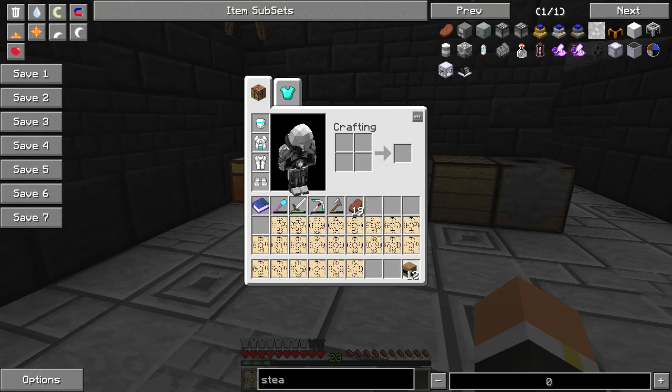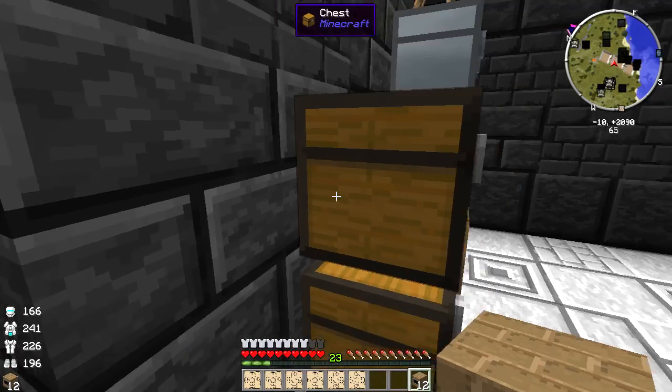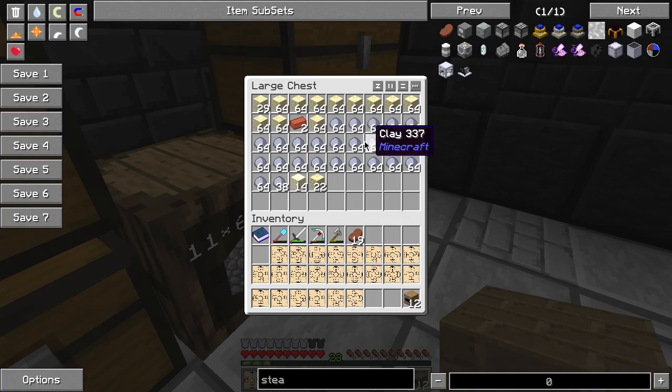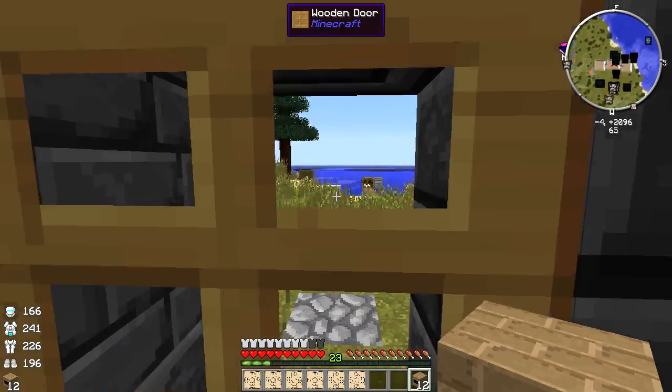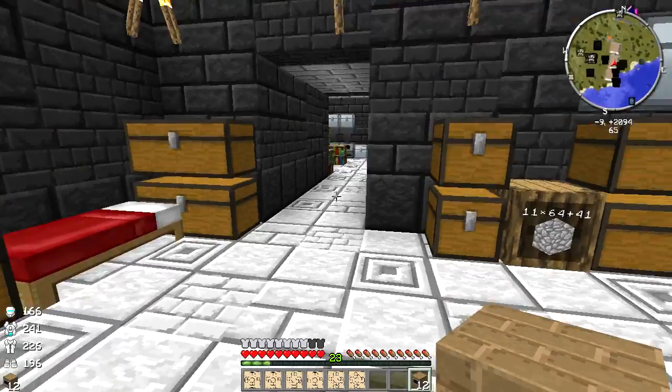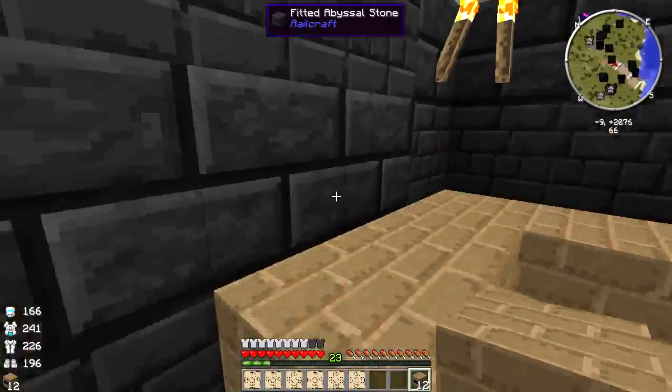I actually went clay farming - let me show you this little chest here. I went desert farming and got a big old hole in our desert biome over by the village, where I was mining a bunch of sand, and then I got a bunch of clay from out here in that ocean because that's a pretty big ocean. That took a while, but yeah, we got two coke ovens now.